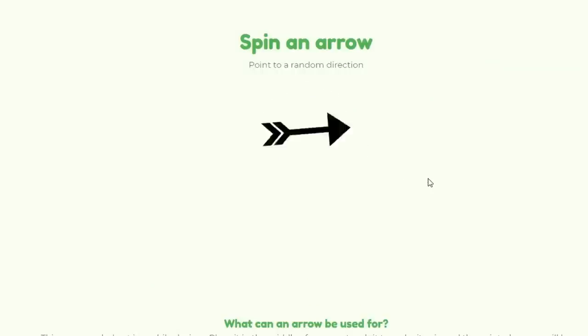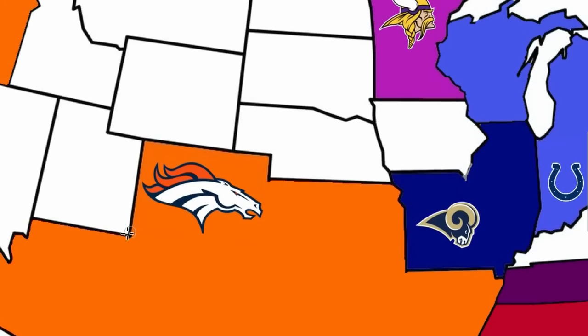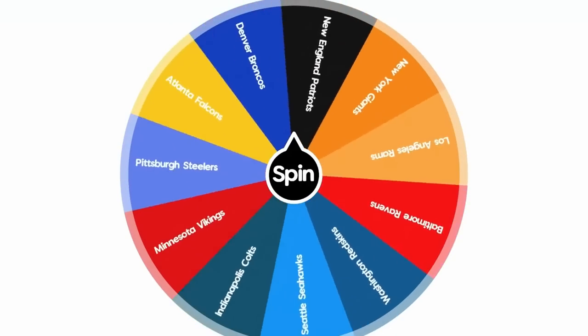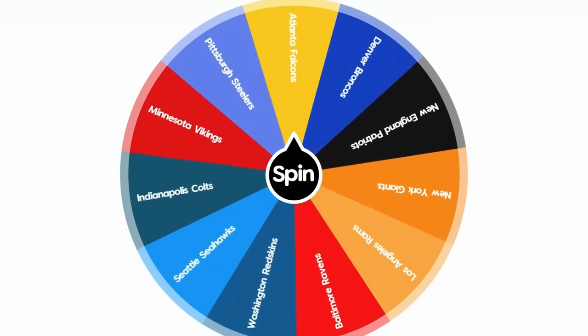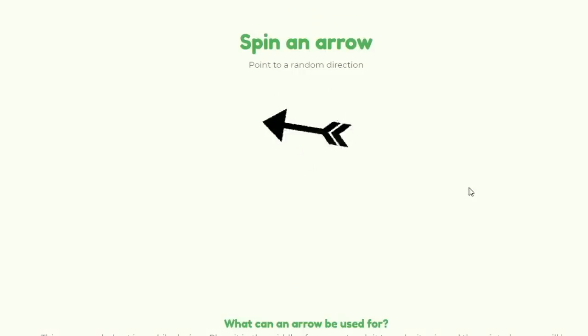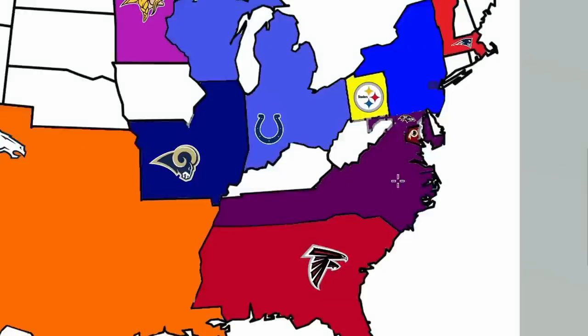Looks like the Broncos are up next. Do they just expand their territory up north or are they going to go fight someone? There's no one down south for them, so we're going to re-spin — that does hit the corner of Utah, so we're just going to give it to them. Probably a few teams breathing a sigh of relief that they don't have to play the Broncos now. And next up are the Atlanta Falcons — where did they go? They're 1-0 so far today, and this is going to take them up north to play the Baltimore Ravens.